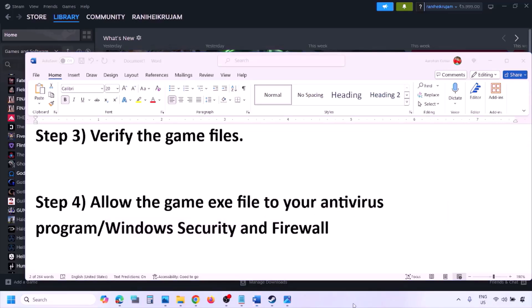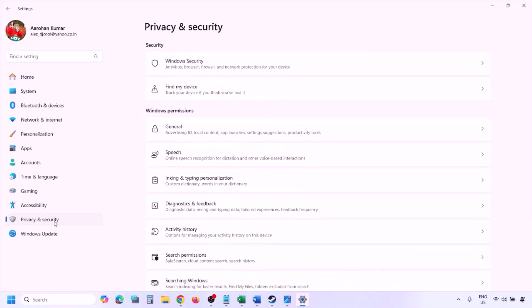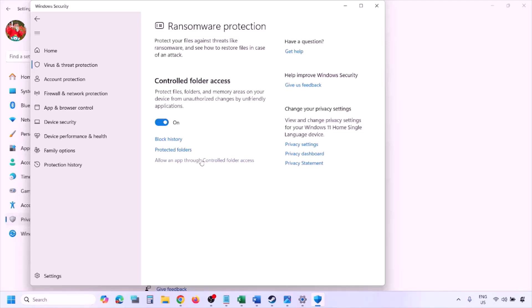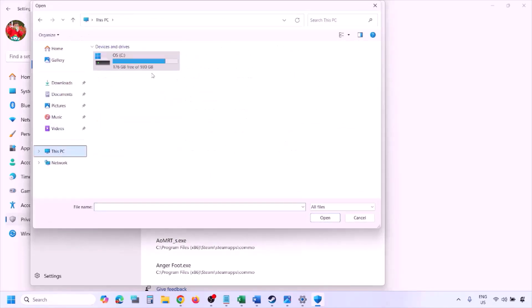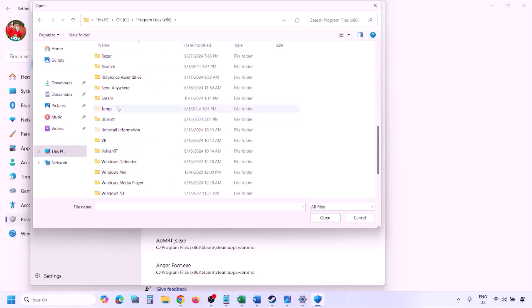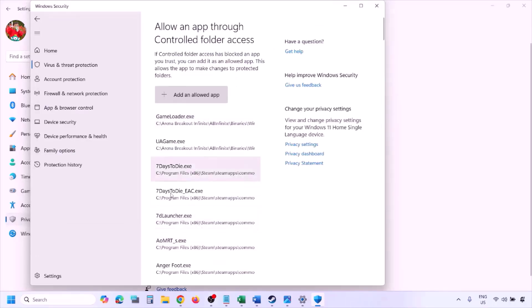If you're using Windows Security, allow the game EXE file there. Open Windows Settings, go to Privacy and Security (Windows 11) or Update and Security then Windows Security (Windows 10). Click on Virus and Threat Protection, scroll down and click Manage Ransomware Protection, then click 'Allow an app through Controlled Folder Access', click Yes, then Add an Allowed App, Browse All Apps. Navigate to the game installation folder — Program Files, Steam folder, steamapps, common, then the game folder — select the game EXE file, click Open, and check.